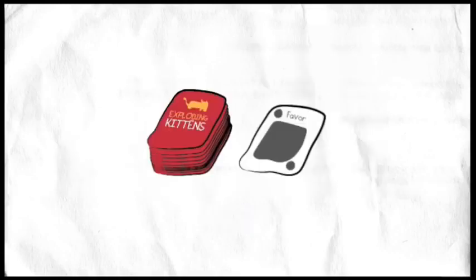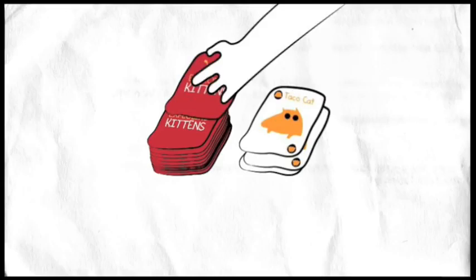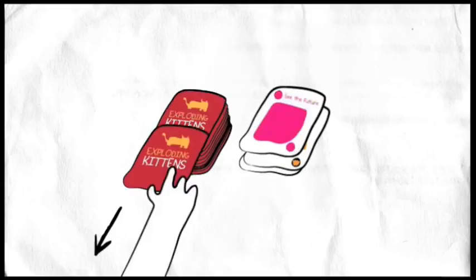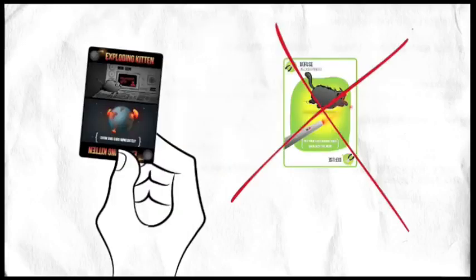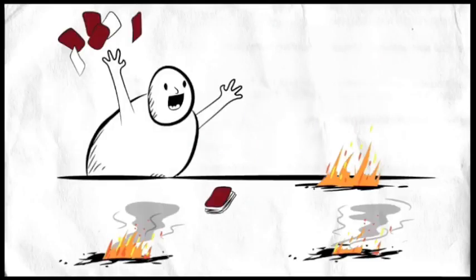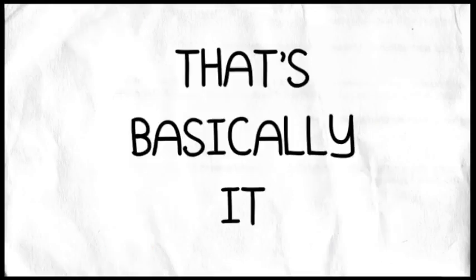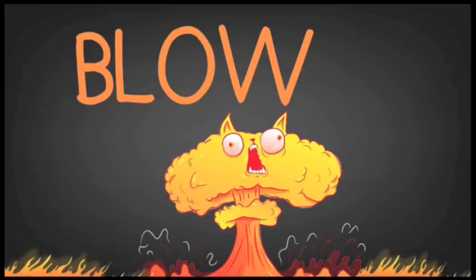That's basically it for a turn: first play as many actions as you want, then draw a card to end your turn. Play Actions, then draw. If you draw an Exploding Kitten and you don't have a Diffuse card, you lose. You win the game by being the last person left alive who hasn't exploded. The number of cards in your hand doesn't matter — just don't blow up.